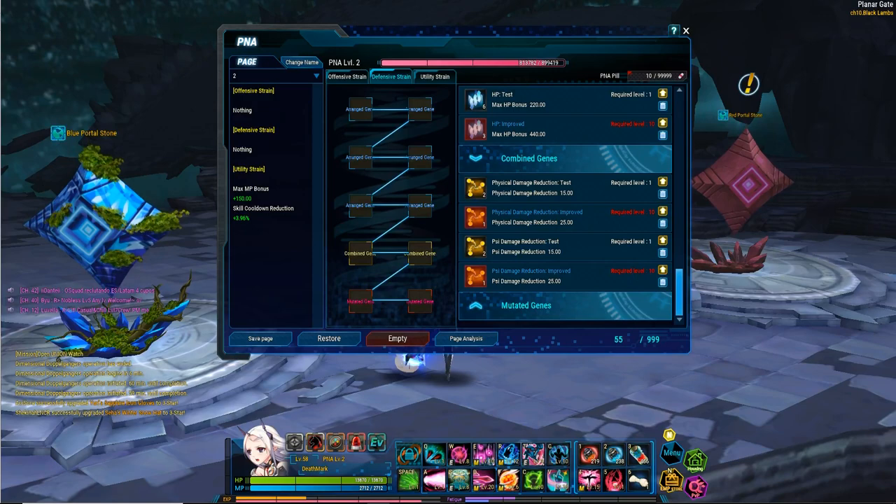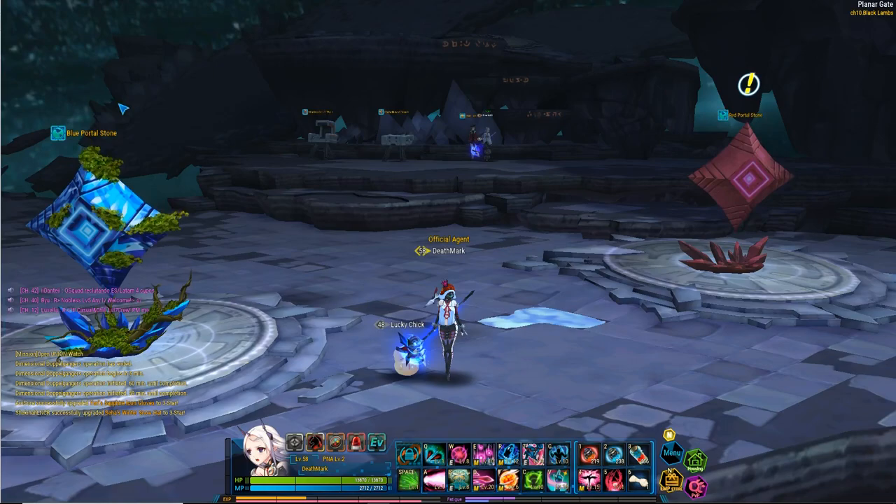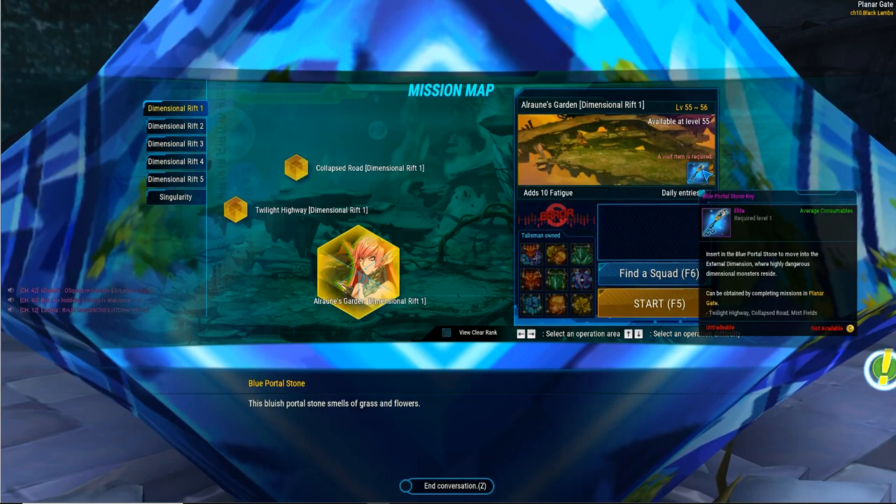Finally, we have PNA leveling. Your genes are going to require a specific level of your PNA, and how you level up is pretty simple. You're going to run blue and red portal stones. You're going to do each of your sectors and each of your rifts that you can run until you can't run them each day. And you're also going to run the bosses. You get the keys from the sectors, and they'll level up your PNA and give you experience.